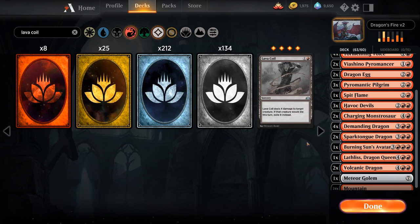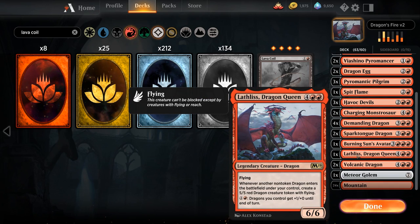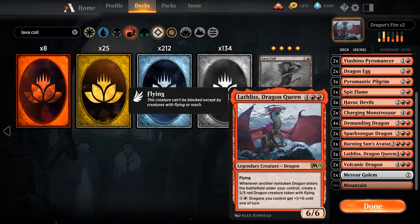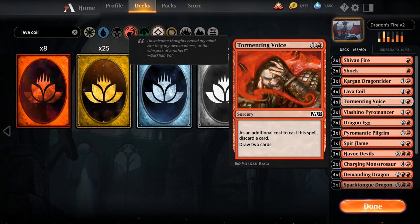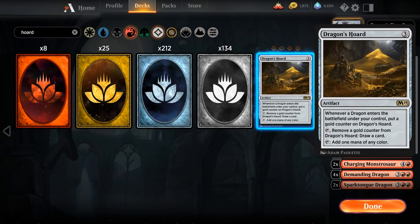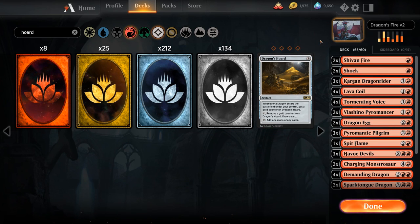Next, additional copies of Lathlus Dragon Queen — a nice payoff card for playing dragons and a great curve-topper. We'll introduce ramp to cast Lathlus ahead of schedule too. We go up to 3 copies since it's legendary and has diminishing returns, but Tormenting Voice helps discard extras. Then Dragon's Horde — a 3-mana artifact that puts a gold counter on it whenever a dragon enters under our control, which we can remove to draw a card, and we can also tap it to add 1 mana of any color.